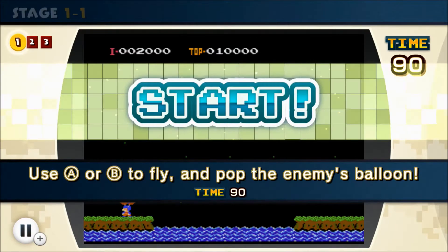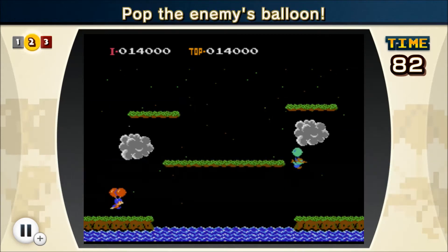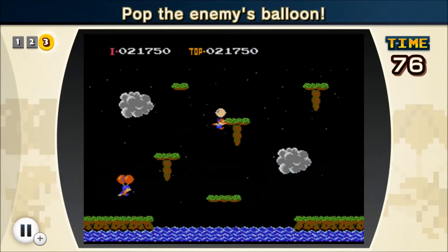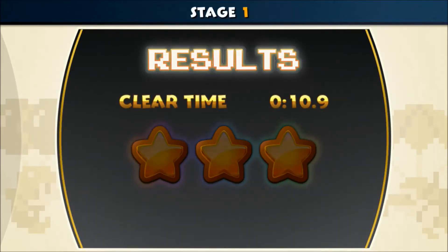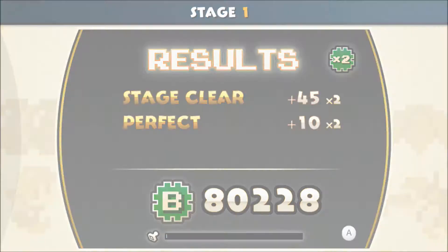It's A or B to fly and pop the enemies' balloon. The first challenge likes to teach you how to play the game. As long as you can follow good instructions, it's pretty simple. Once complete, you get a clear time and they rank you. You can range from one star to three stars. If you do really well, you can get rainbow stars, which is the best rank.